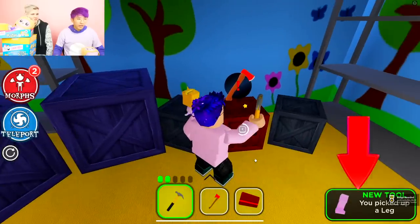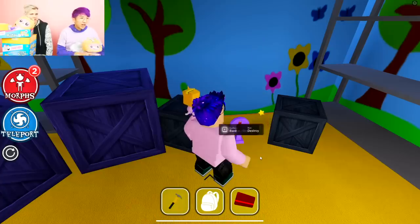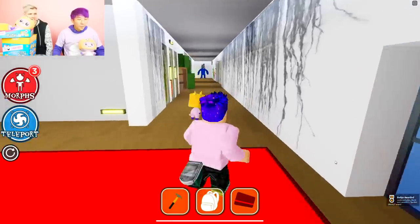Now I'm going to get this hammer. There's like a bunch of morphs in here. We got Minecraft Jumbo Josh! We got another leg, and I need to destroy this with an axe. Nice. There we go. Come on guys, what's in it?